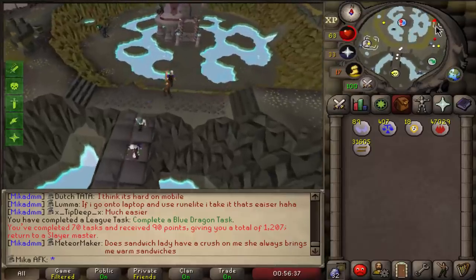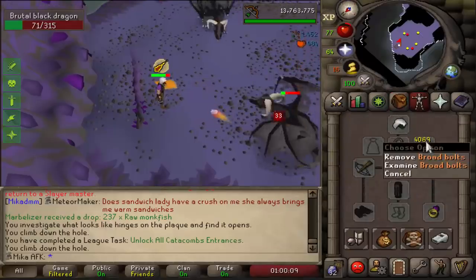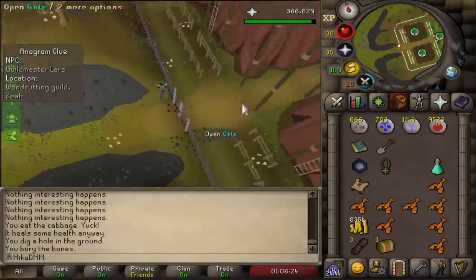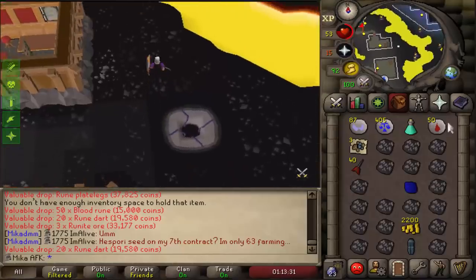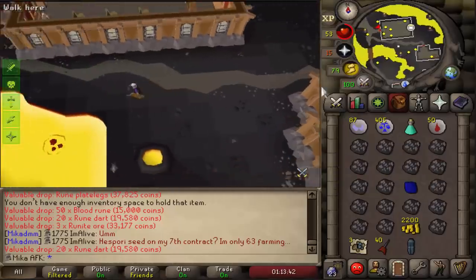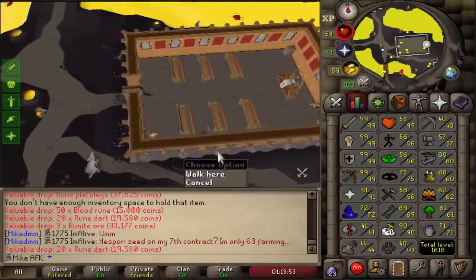We got assigned 32 Brutal Black Dragons — I have over a million Slayer points so I can skip whenever. Honestly I thought it would be way worse. I'm taking a bit of damage but I took a full inventory of stews. With all my perks I'm kind of melting them and my gear is nothing special — I don't even have an amulet. Look at these 33s across the board using only broad bolts! I'll use one prayer potion and full inventory of stews and the task is no problem.